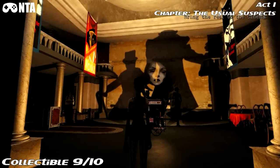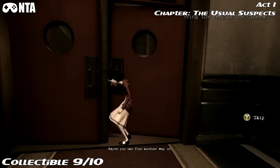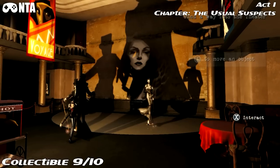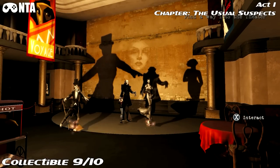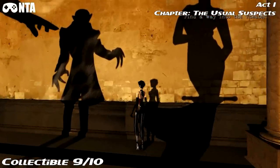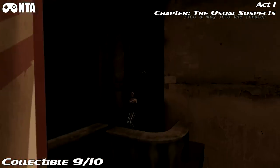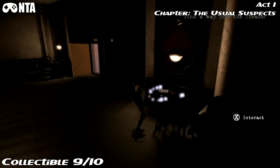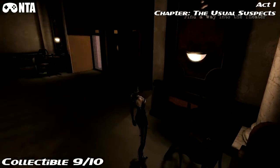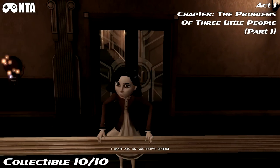Once you get inside the theatre, you'll have to move the statues or cardboard cutouts. Once you've done it, it will look like this — you've got to jump into the shadows again using your shift. Jump on the right and jump up; this part is story-related as well. Once you're done here, grab the collectible before you head on with the mission. That's collectible 10. After this scene, all you need to do is turn around and you'll find your last collectible of this act.